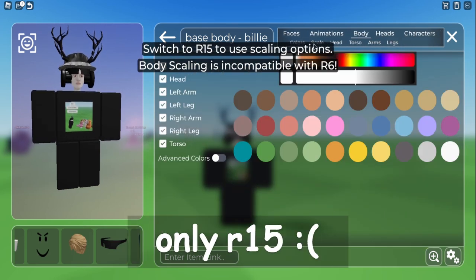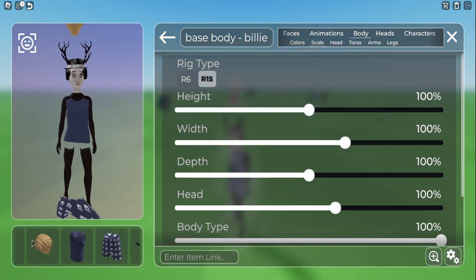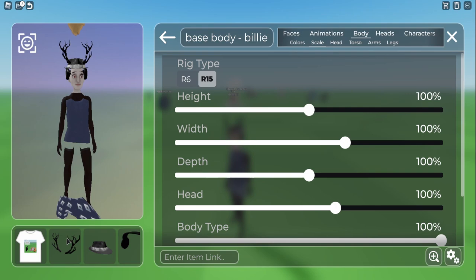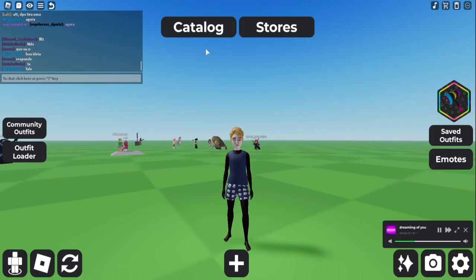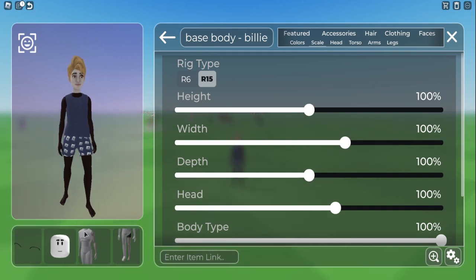This is R15 only, sadly. So go R15 and then you can take off all your accessories if you had any on — I'm taking off mine. So basically the next thing you want to do is remove the weird head right here.